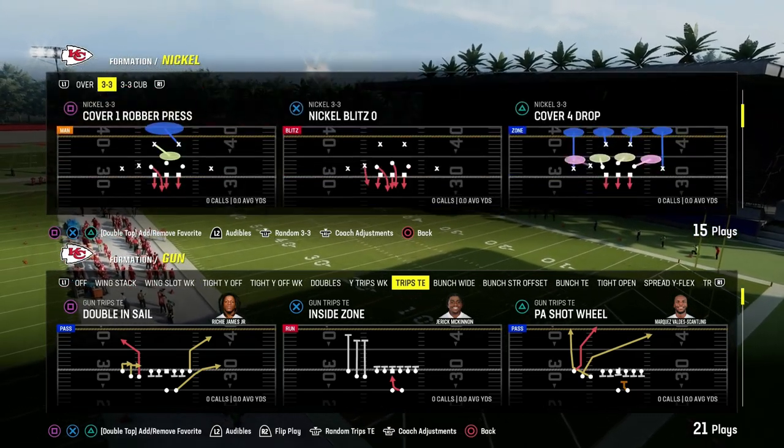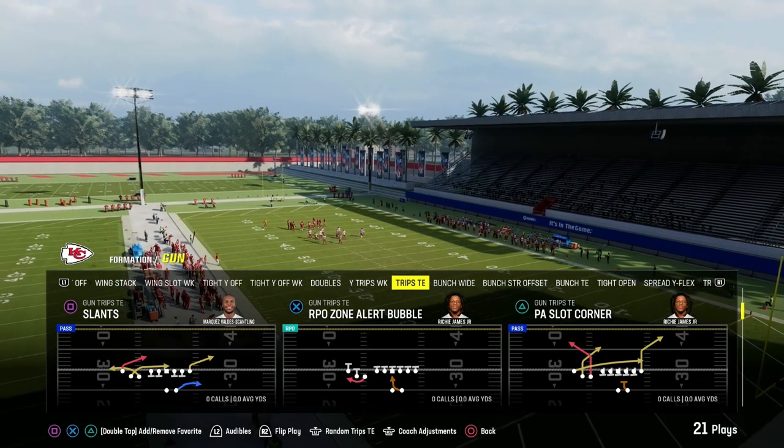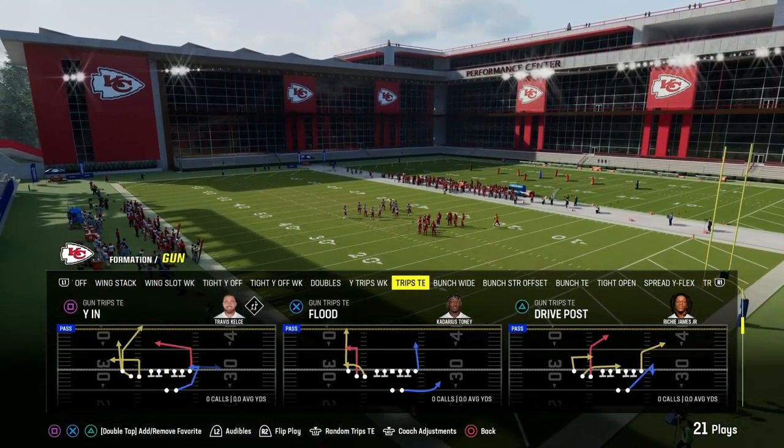In today's video, I'm going to show you what I believe to be the most consistent man-beating concept in Madden 24. It's going to come out of the Gun Trips Tied In — my favorite formation in the game.